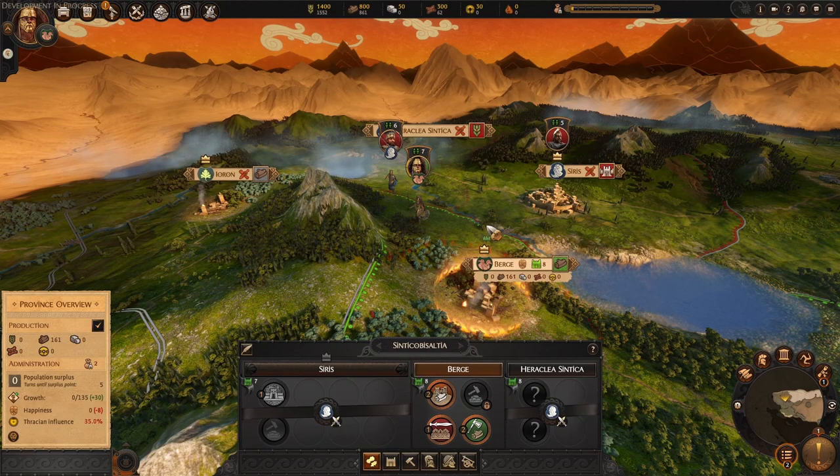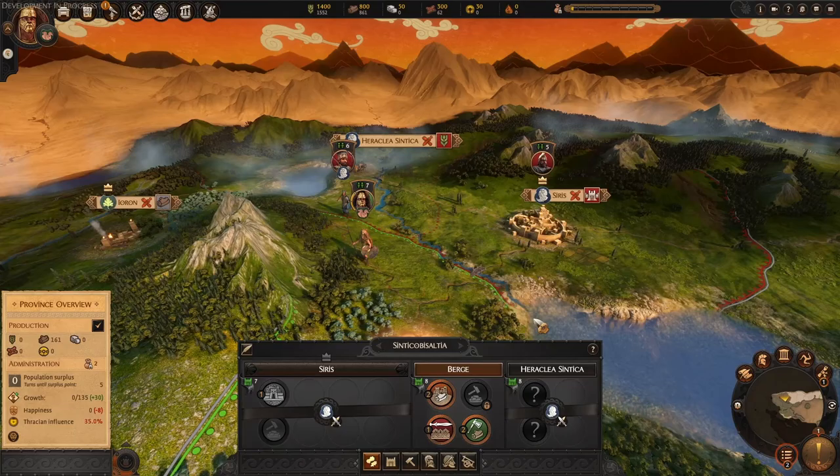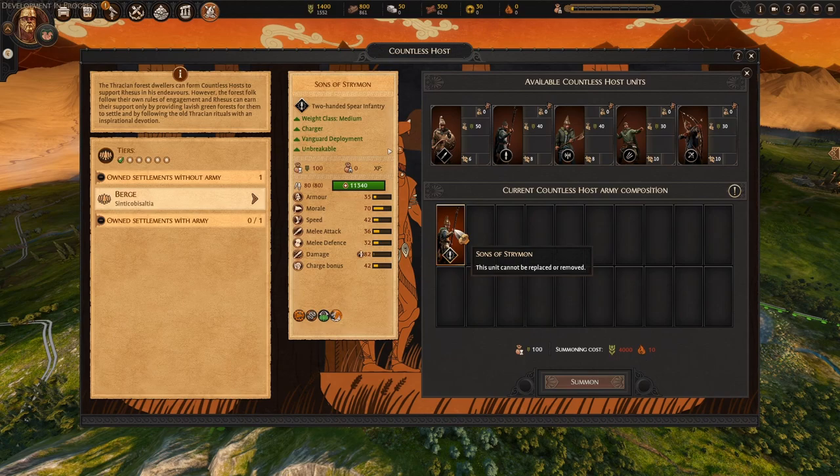A general does not lead these armies. Instead, we have the Sons of Strymon — Strymon is this mighty river that flows right next to our starting location. Apparently there's a myth saying the river god of Strymon is actually our father, but we're going with the more historical version here, and we have Sons of Strymon to lead our Countless Hosts. These are simply bodyguard units — basically superior spirit infantry that will act not as a single entity, but rather a retinue of units you can use in battle as a general. They will have encourage, very similar to when your general gets assassinated and you have to replace them with the next unit up, but with a bit more bonus.